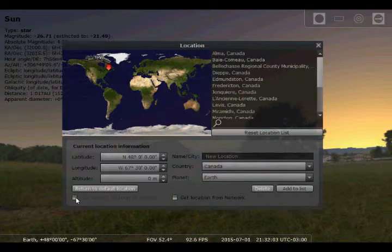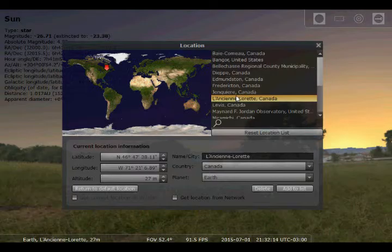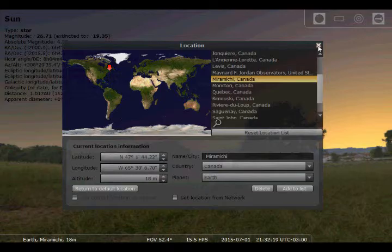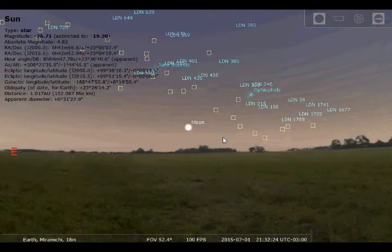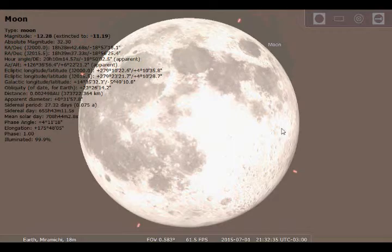I'm not really sure how 'get location from network' works, so I'm just going to uncheck that. We're only like five minutes in and already things are getting a bit complicated. Let's just keep the location as-is. You can look around — there's the moon. You can zoom in by scrolling the wheel on your mouse.